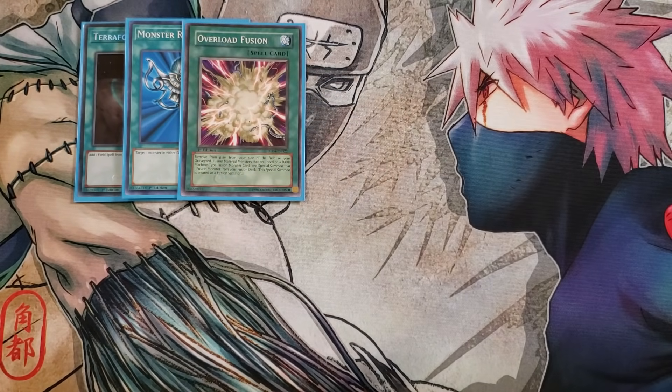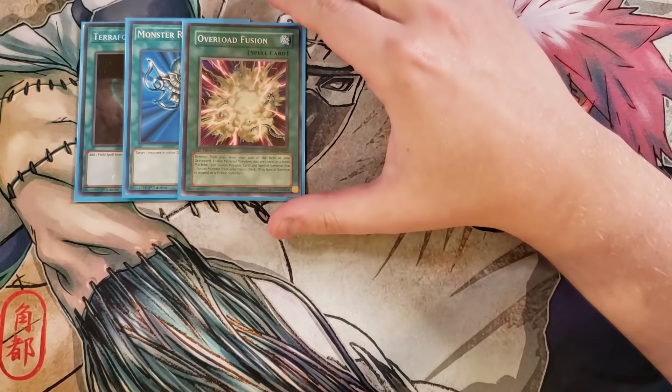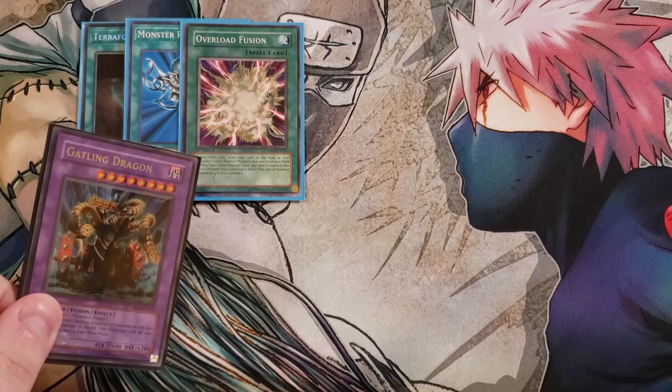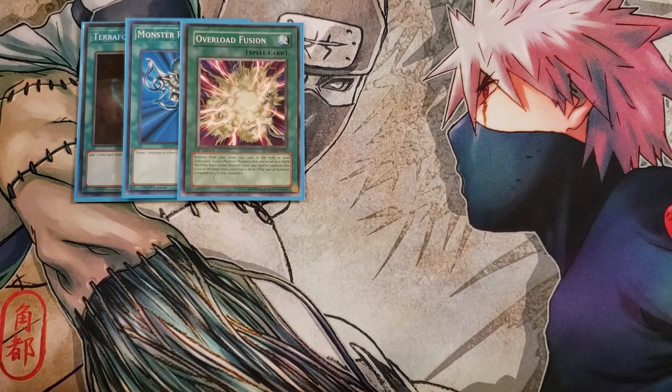Overload Fusion can actually be searched with our copy of Keeper of Dragon Magic since it's a normal fusion card. It lets you remove from play fusion materials listed on a Dark Machine Fusion Monster from your side of the field or graveyard and special summon that fusion monster from your extra deck as a fusion summon. This means you can summon Gatlet Dragon since it's a Dark Machine fusion monster — really powerful for summoning it immediately or summoning a second one.